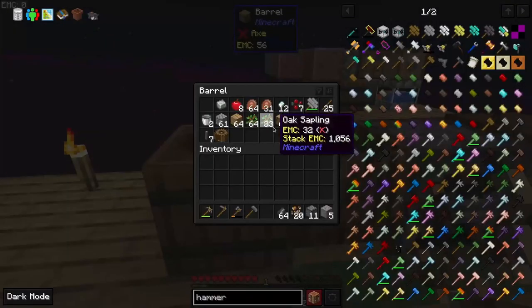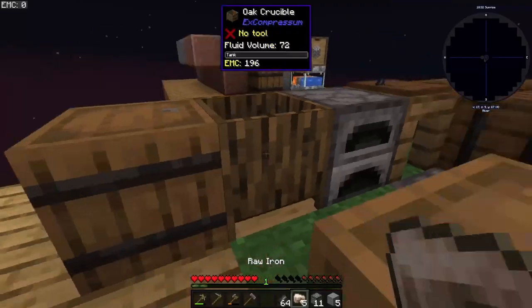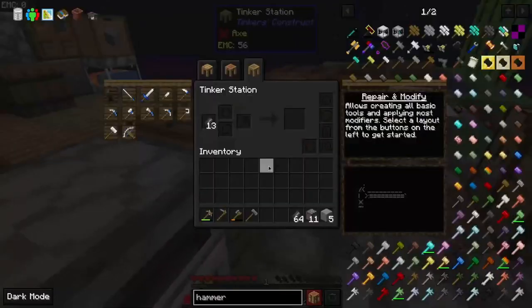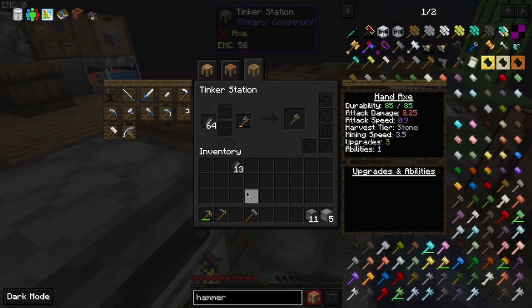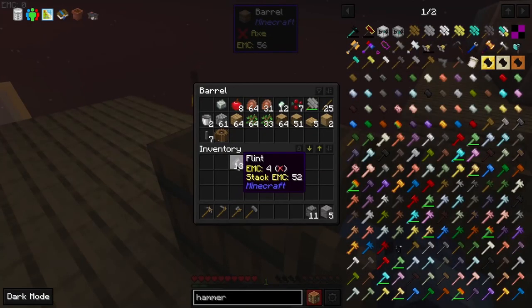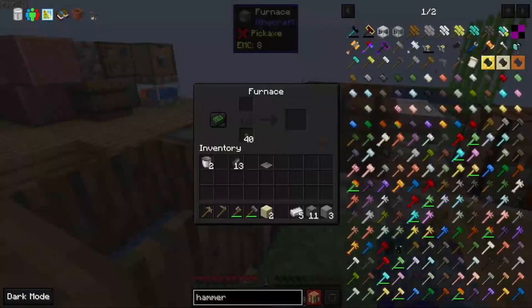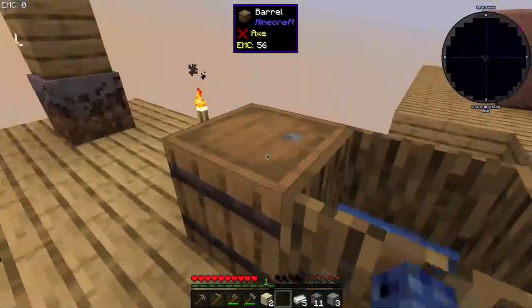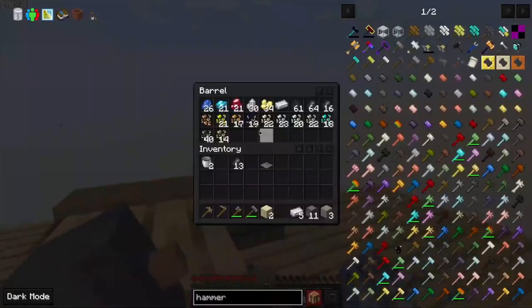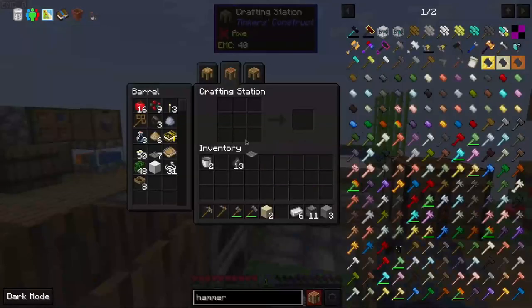We can smelt this now. I will need to get iron. Iron acquired. Wait, where's the other ingot that I had? Iron mesh acquired.